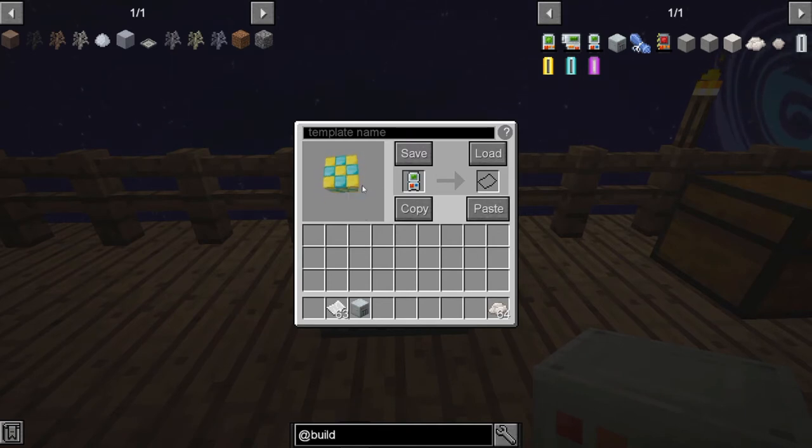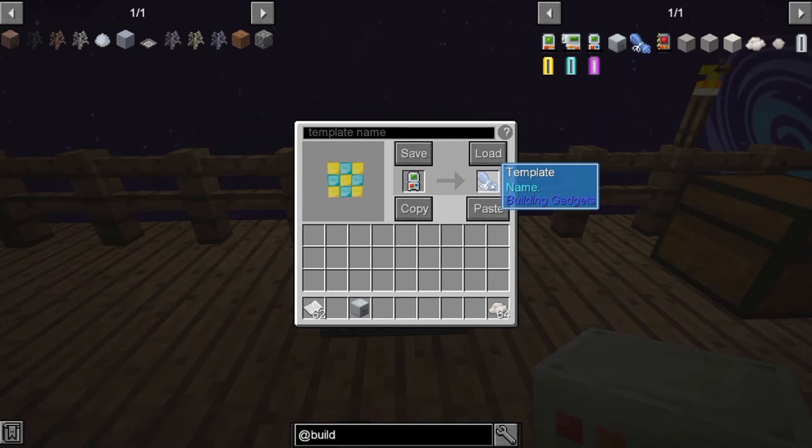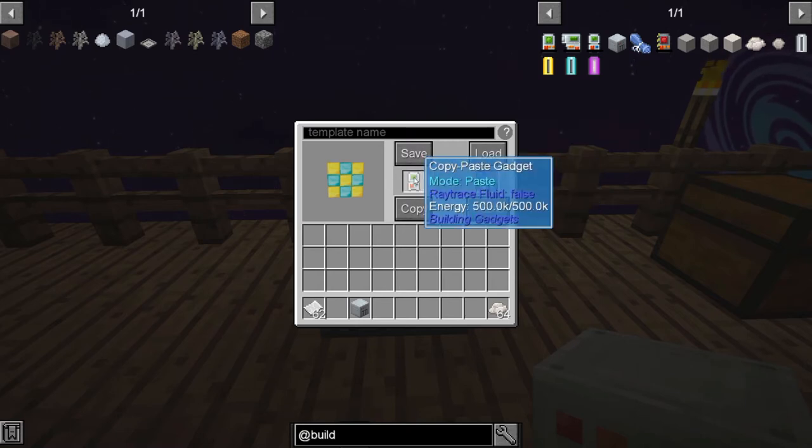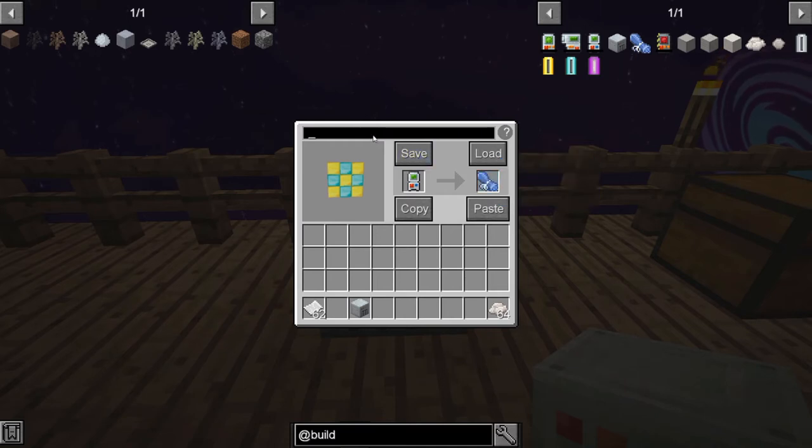We can move it around to look at different sides should we need to. If we take a piece of paper, put it in the slot on the right and we hit save, it's going to change that to a template — it's going to remember that design that we had. So when we clear it out of our copy paste tool, this template will remember it and you can rename the template. We'll just call this one 'cube' and click save.